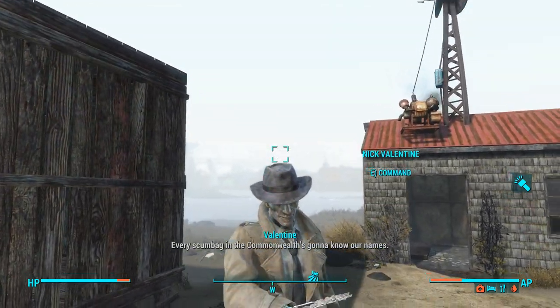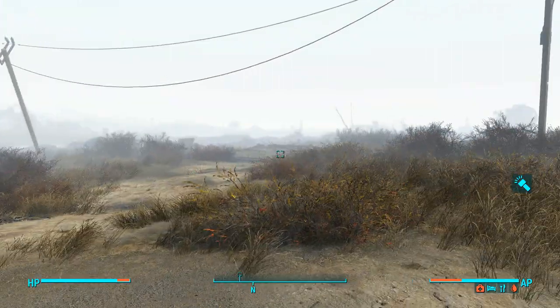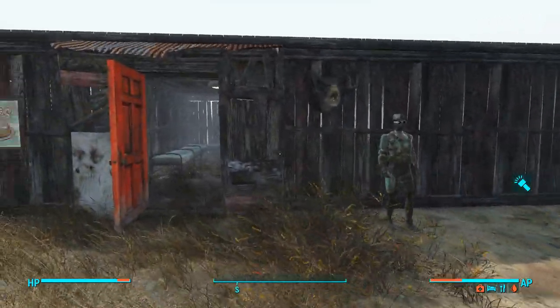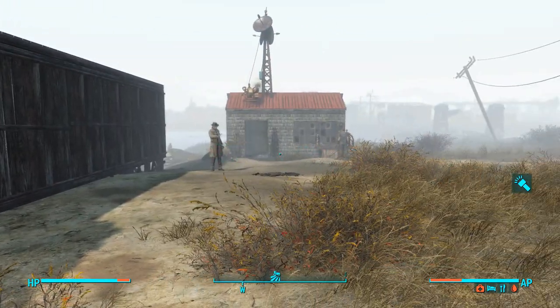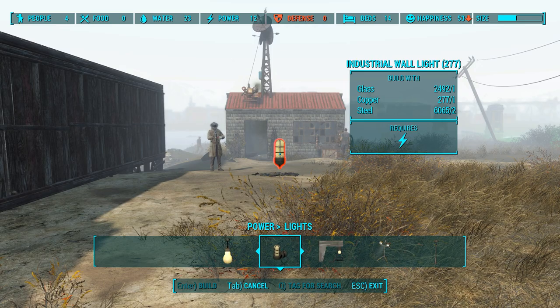Every scumbag in the Commonwealth is going to know our names. Hey everybody, and welcome back to episode 226 of Fallout 4. Last episode we did a little bit of base building and discovered some of the new items that we've been given with the crafting interface, and it is quite nice — I'm a fan.